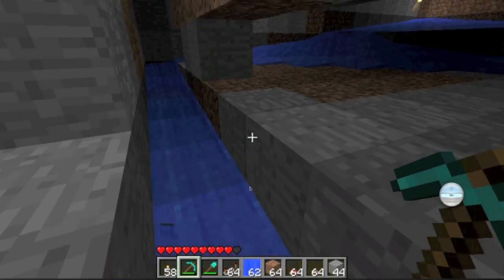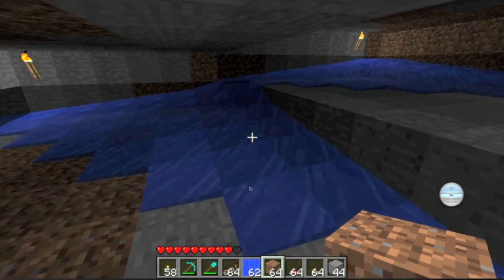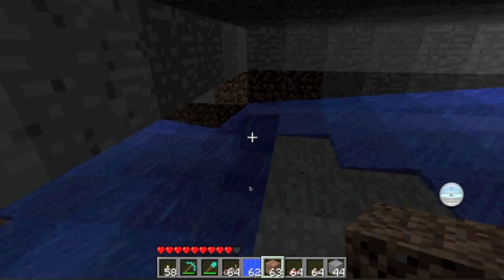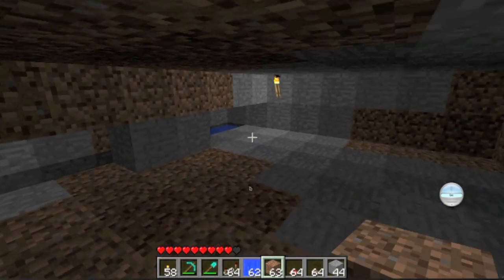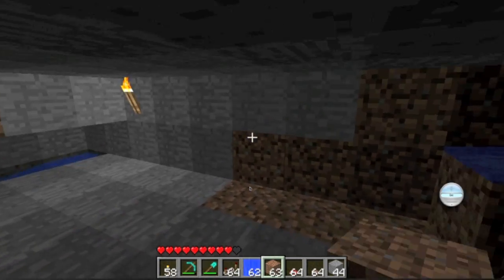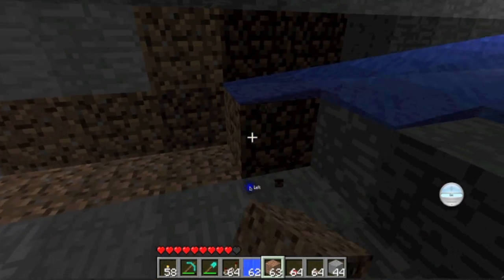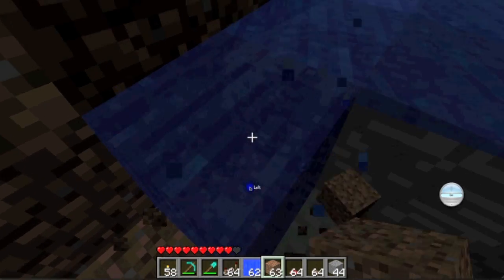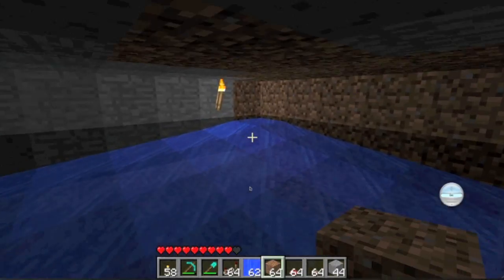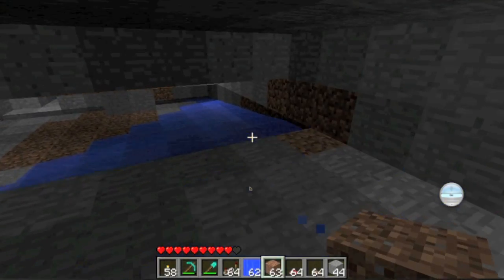This is the collection point. But if it doesn't work, that means you've dug the wrong amount of blocks — you've dug seven blocks wrong. Because if you break it here then it basically creates a whole new water flow.